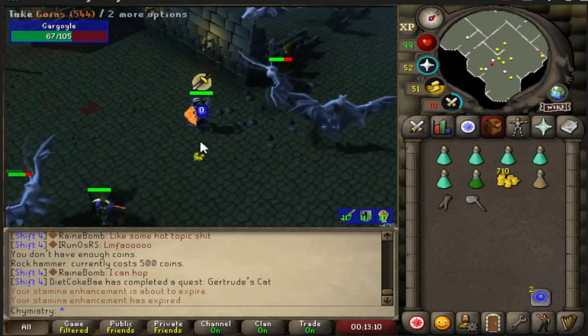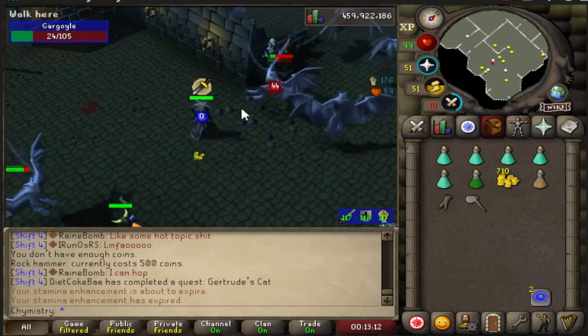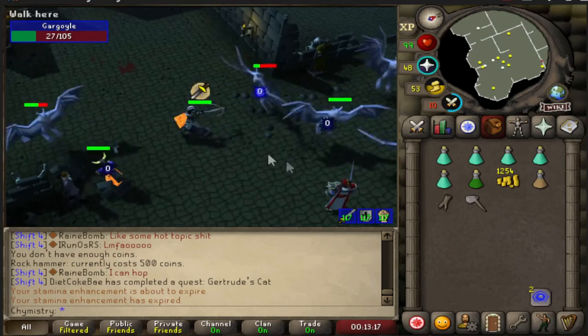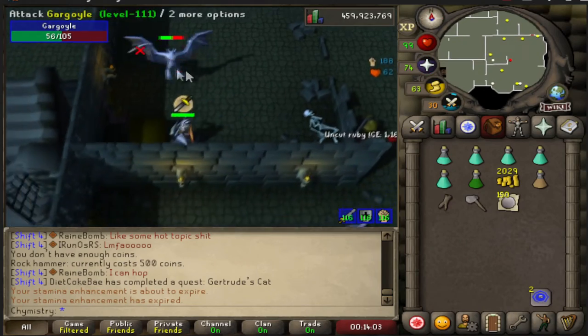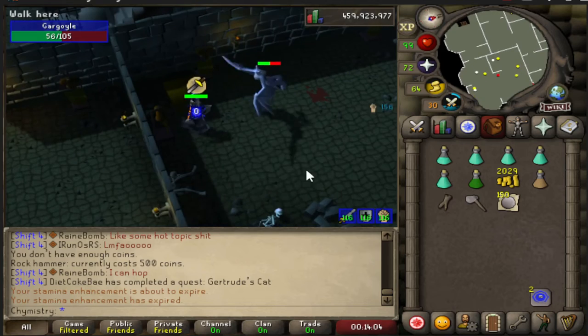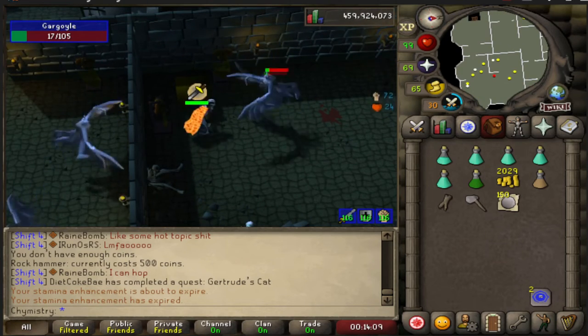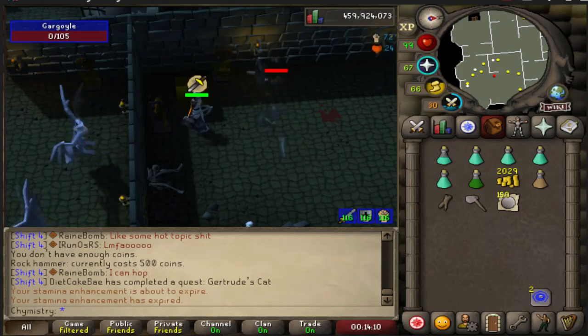If the special attack only lowered Defence, this makes it a poor man's BGS — Iron Men wouldn't have to do the Dragon Warhammer grind anymore. This is a perfect weapon for that use case. What if there was an add-on to the Barrel Chest Anchor that changed the properties of the special attack, so you could get that defence reduction? That way, Mogres become a profitable Slayer monster to kill.